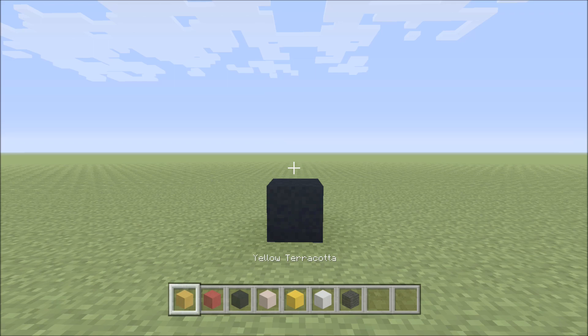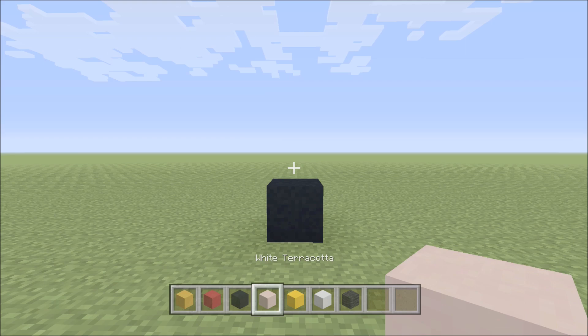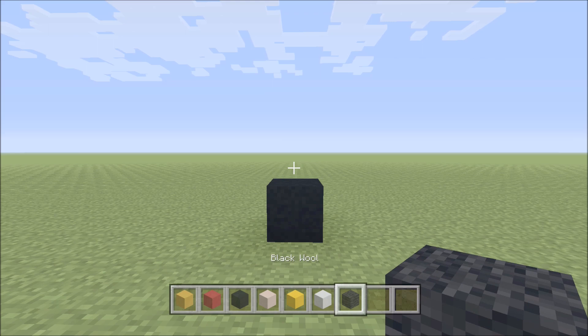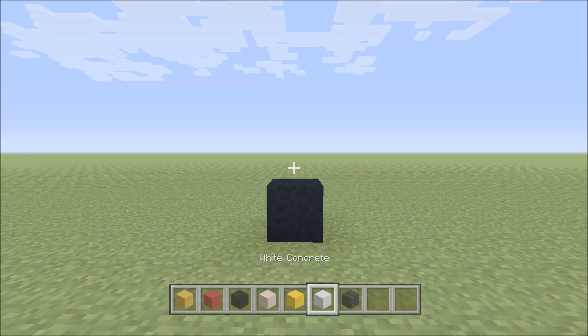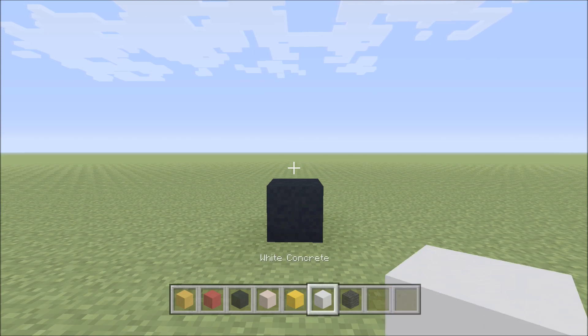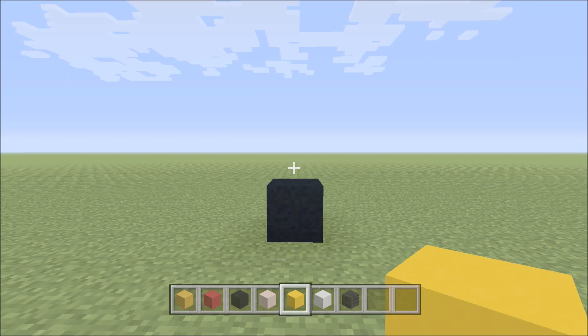For this build we're going to need a few different blocks: Yellow Terracotta, Red Concrete, Black Concrete, White Terracotta, Yellow Concrete, White Concrete, and Black Wool. To keep Black Wool separate from Black Concrete, we'll refer to the Black Concrete as Black and the Black Wool as just Wool. White Terracotta will be called Terracotta, White Concrete as White, Yellow Terracotta as Yellow, and Yellow Concrete as Yellow Concrete since it's only used for a few rows.